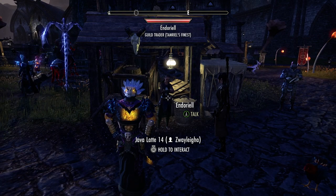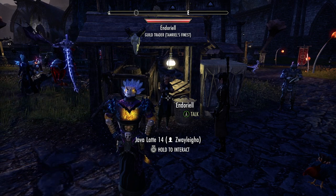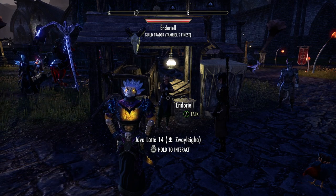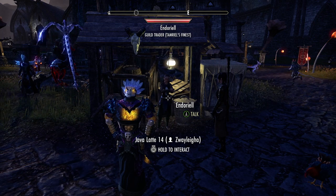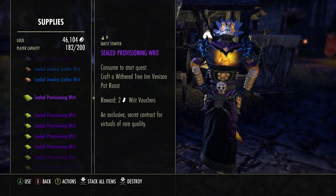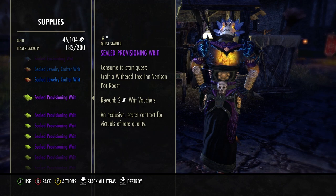Hey everybody, this is Joby. Today I wanted to show you guys — maybe you have a provisioning writ, or you need a certain recipe. This is an easy way to find it. In inventory and supplies I have a sealed provisioning writ and I have to craft a withered tree in venison pot roast.